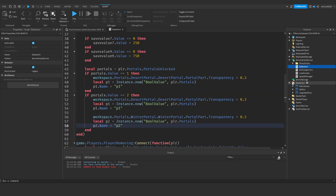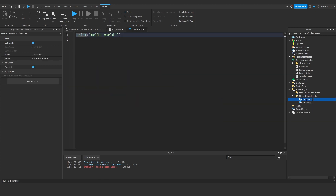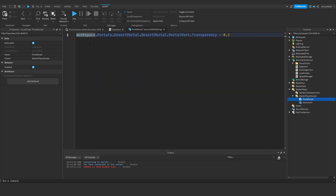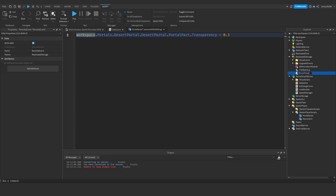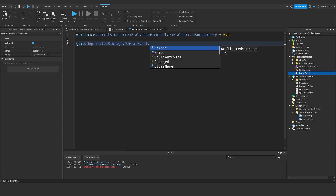Under Starter Player Scripts, we've got our movement script. We're going to add another local script which will be called portal script. In here we're basically going to copy the workspace portal transparency line and paste it in here with a bit more. Under Replicated Storage, we're going to add a remote event which will be called portal event. In here we're going to say game.ReplicatedStorage.PortalEvent.OnClientEvent:Connect(function).